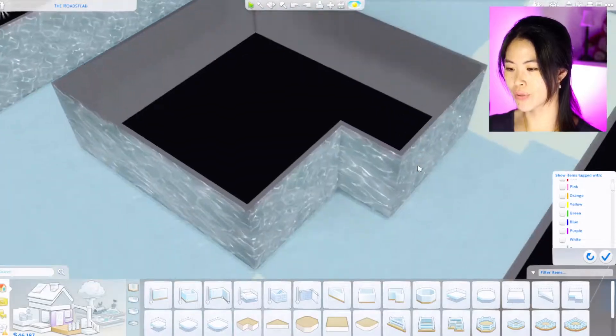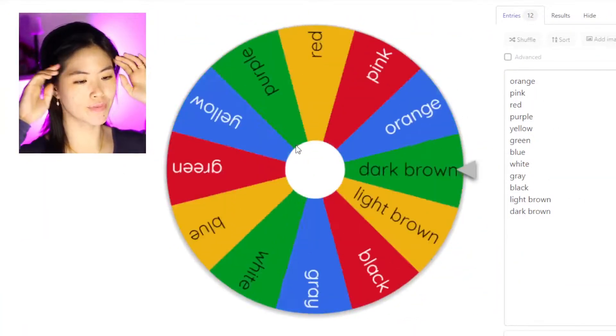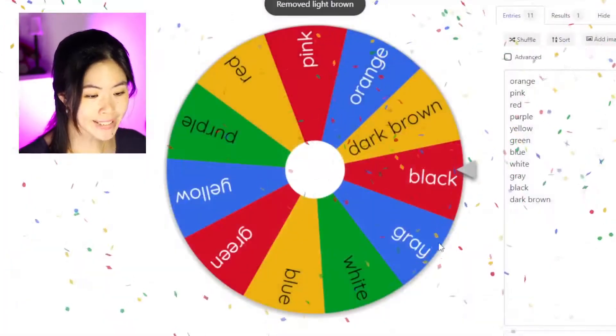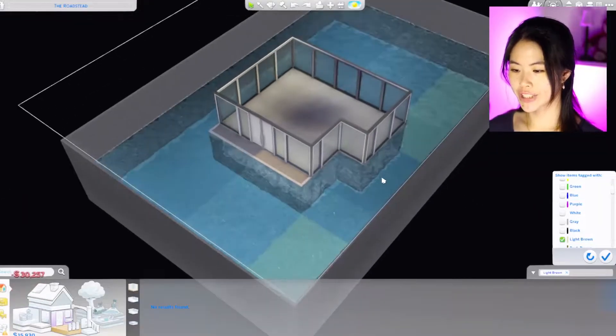We are going to start with the bottom floor right here. Let's see what color we get — light brown! Light brown isn't so bad. I'm going to remove it so we don't have the same color twice. Now I'm going to generate the budget: 15,930.